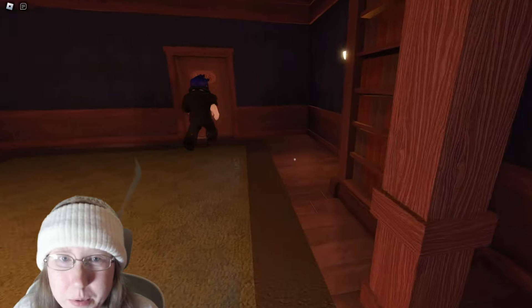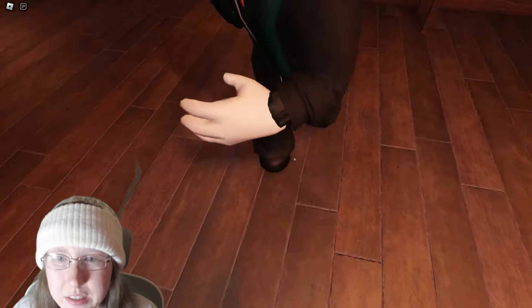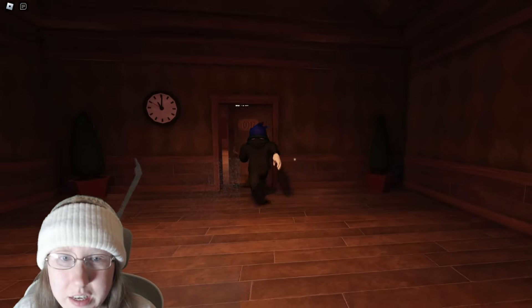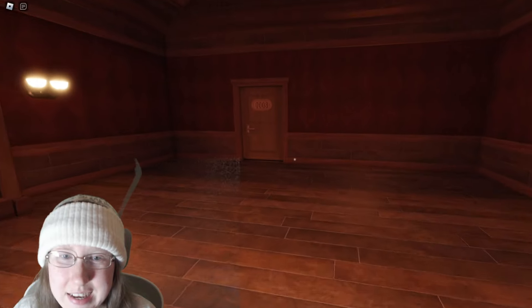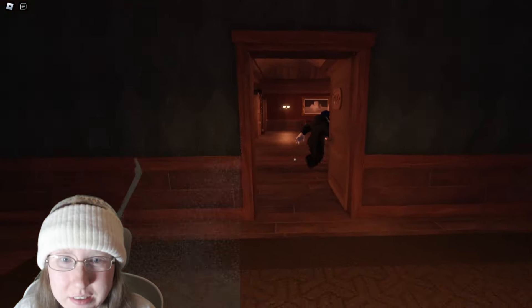There are actually some perks in this game that you can add, like certain little challenges. One thing you've got to look out for is the flashing lights. You might see lights flash at times, and if that happens, you need to run and hide. Because Seek might get you. You've got these little wardrobes here that you can hide into.